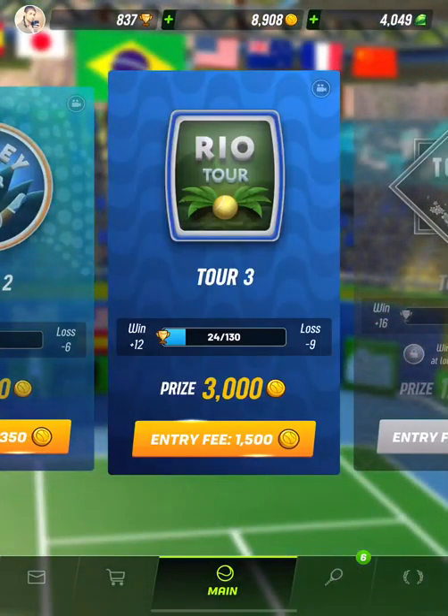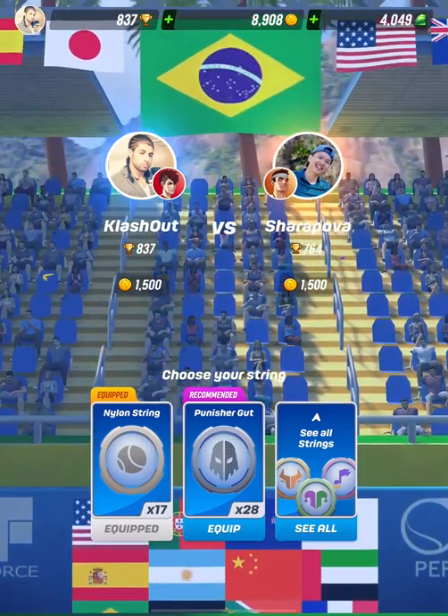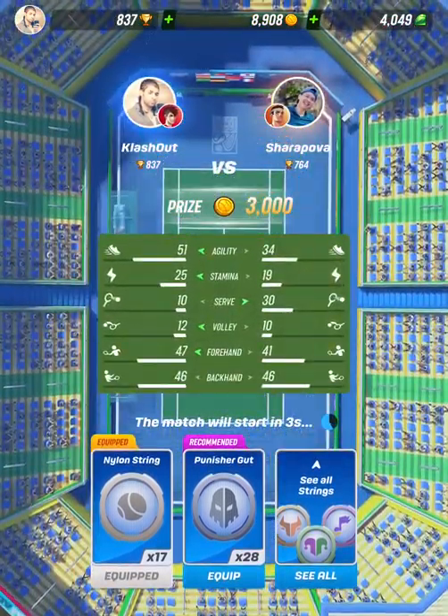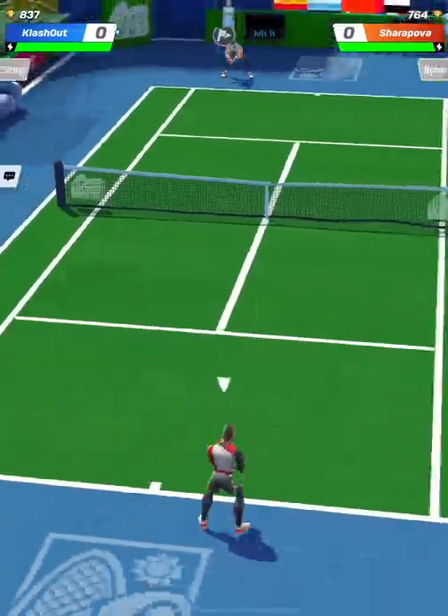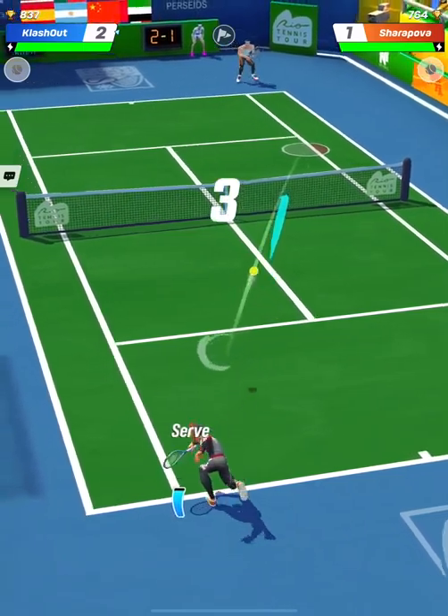Anyways, let's continue on this Kamikaze thing. So he is weaker than us, so we don't need to do the Kamikaze — because the Kamikaze has a gamble. There's a risk.